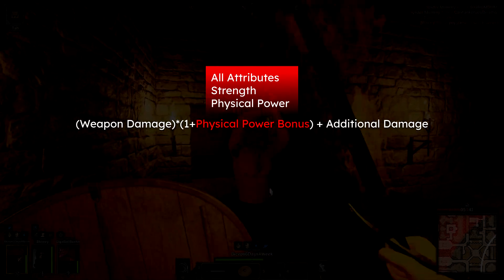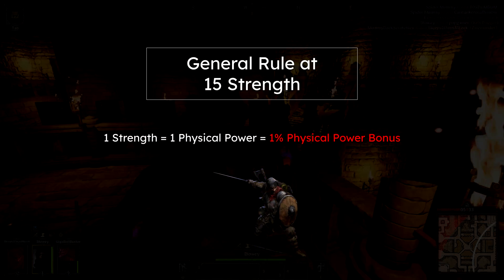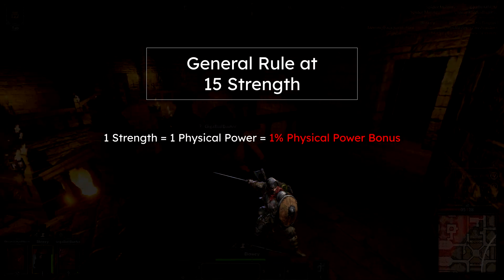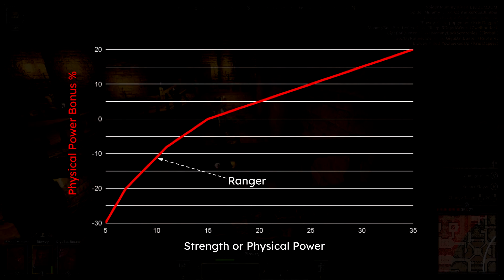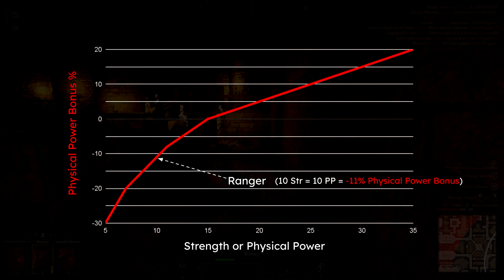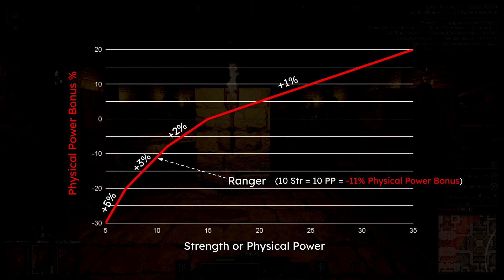We will get into the finer details in the all attributes explained video, but for now as a general rule, if you're at least 15 strength, you can estimate each additional point of strength and physical power will equate to a 1% increase in physical power bonus, therefore increasing your total weapon damage by 1%. If you are one of the classes that start below 15 strength, you actually suffer a minor physical damage penalty until you reach that neutral value, but the point-to-point ratio of physical power and physical power bonus is increased to help you close that gap.